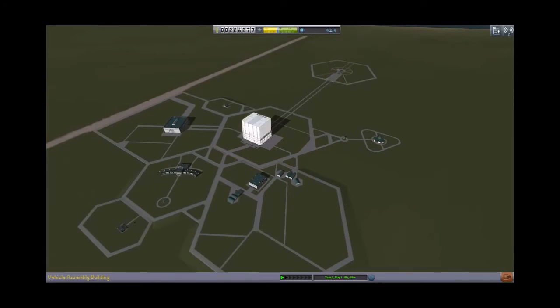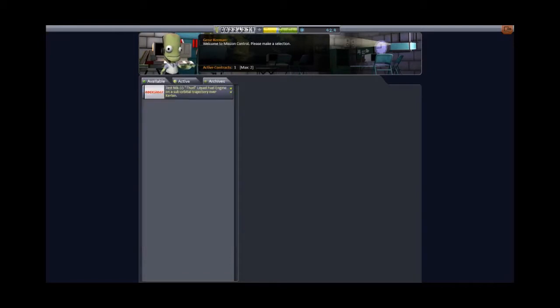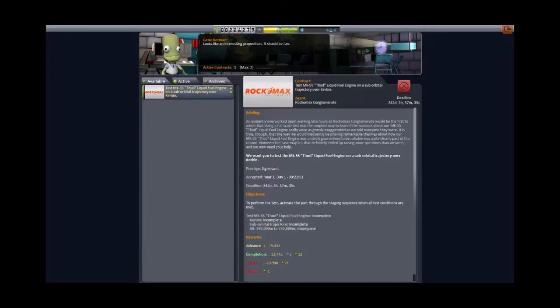Those larger fuel tanks will allow us to build the rockets we need at this point. We do have an active contract I picked up to test a thud liquid fuel engine on a suborbital trajectory over Kerbin. However, it has to be triggered at an altitude of 240,000 to 250,000 kilometers. I picked that up not with an intent to actually do it, but just to have the thuds open in our parts inventory. We will eventually fail on it and it will cost us money, but I wanted to have that part available. While you have an open contract to test a part, that part will be available for whatever else you want to use it on. A bit cheaty, but handy.